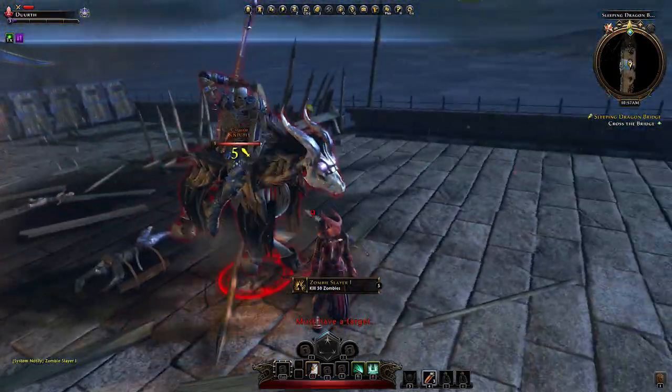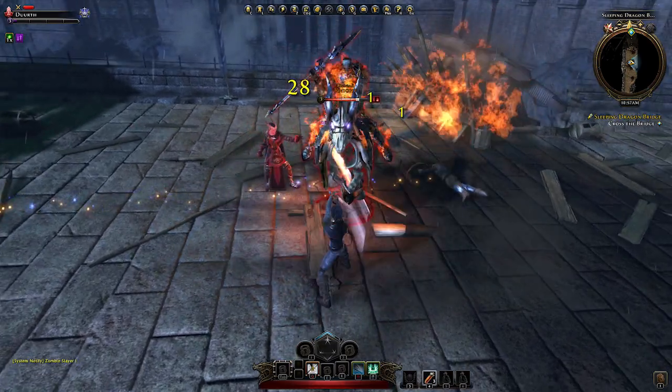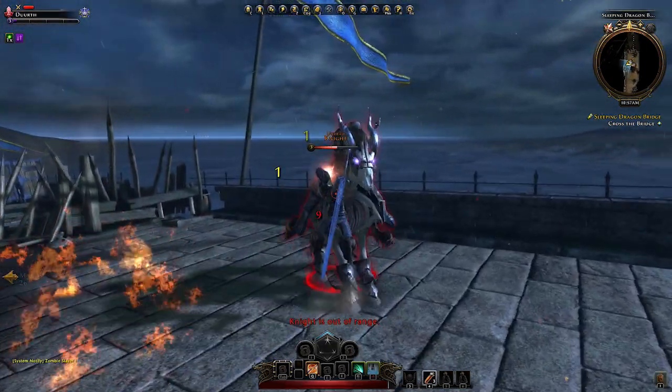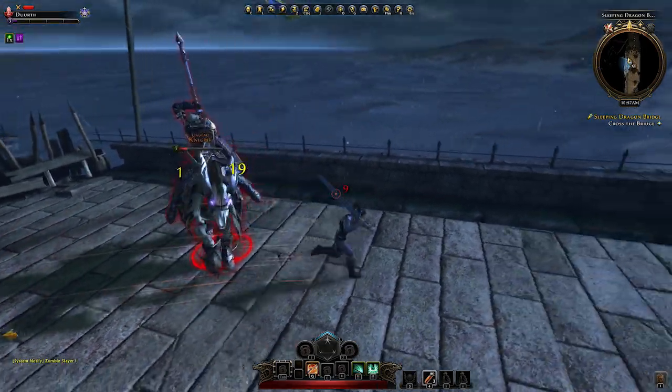A knight — are you a tough cookie? Seems so. Knight and mount — and they really have these red areas on the ground that usually mean nothing good.